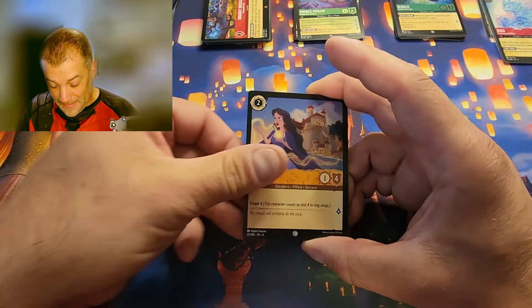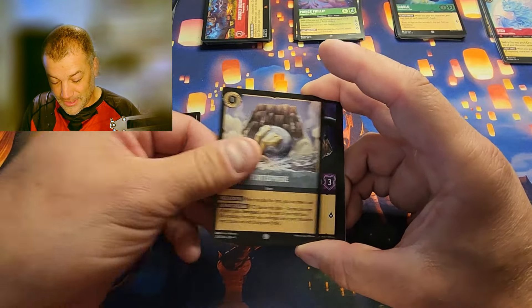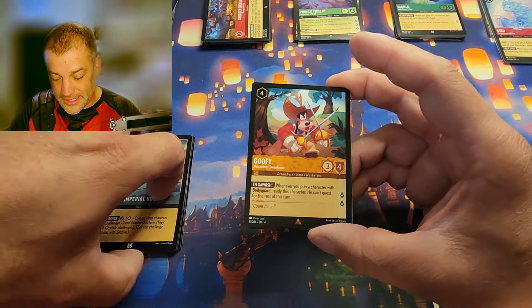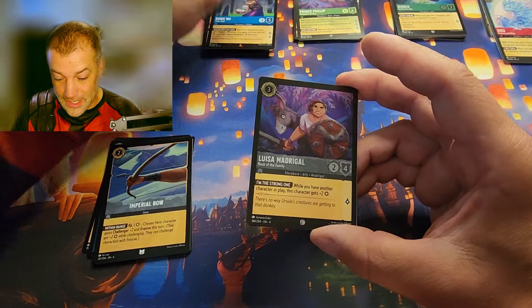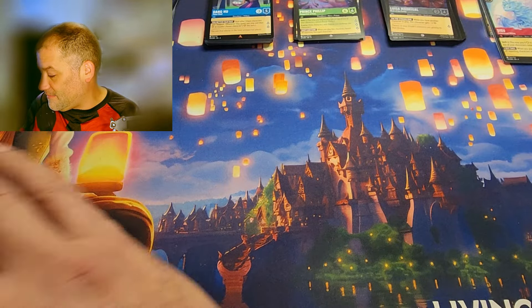First blister: Pascal, Ursula, Vitalosphere, Hidden Cove, Fortosphere, Ursula Mad Sea Witch, Pegasus, The Imperial Bow — Goofy is the first rare, Hue for the second rare, and the foil is Luisa Madrigal: Rock of the Family.